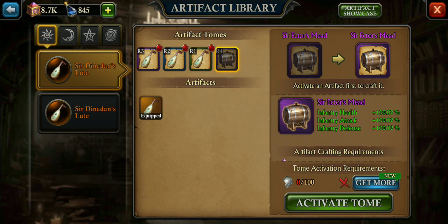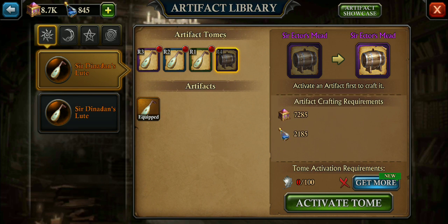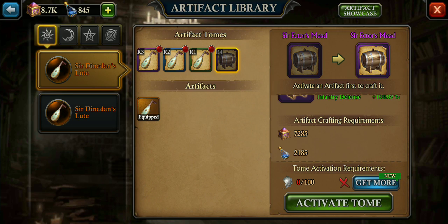In this case for the infantry, it's Sir Hector's Mead. You're going to need a lot of silver leaves — 100 of them. At four per $10 pack, you're going to need 25 of those packs. If you get higher-level packs, you'll need less. Basically, you're going to need a lot of money to activate the mead. On top of that, once you activate it, you'll need a lot of lake gravel: $7,285 to activate the base level, and $2,185 of the blue flasks.